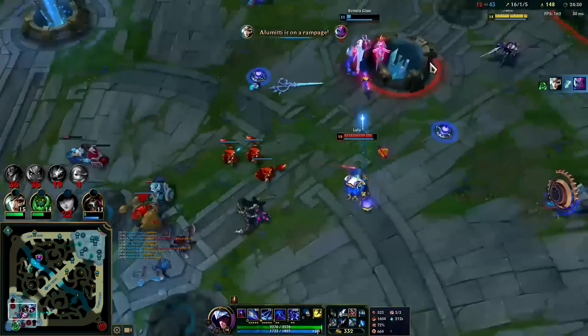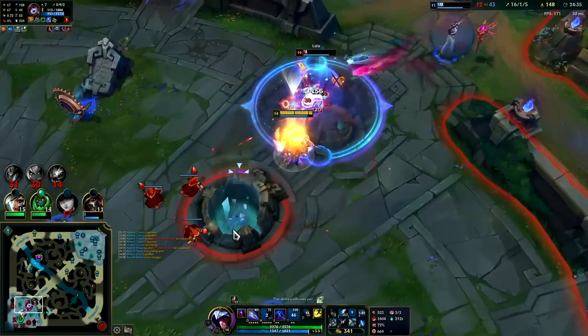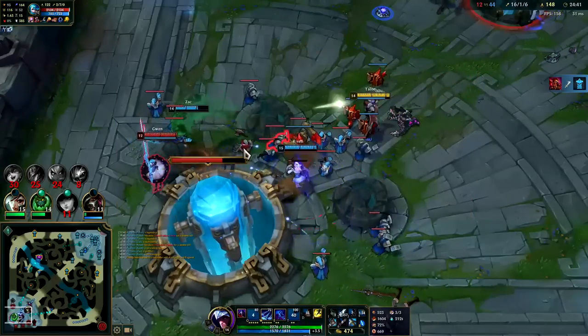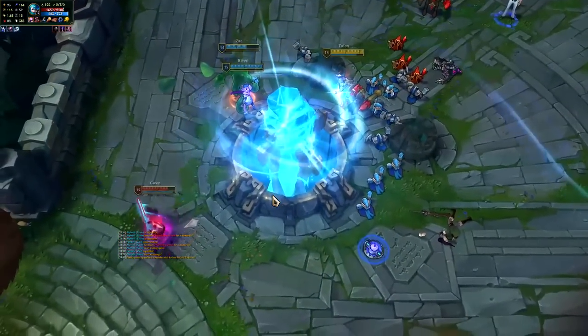Nice knock up. Auto attack Gore Drinker — down she goes. Gwen's thinking about throwing hands here — she's only one full item, so far behind. And that is GGs ladies and gentlemen.